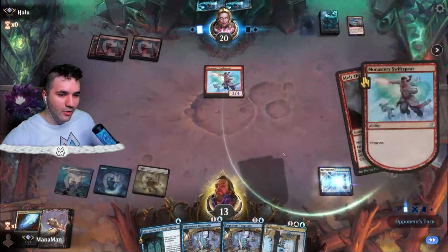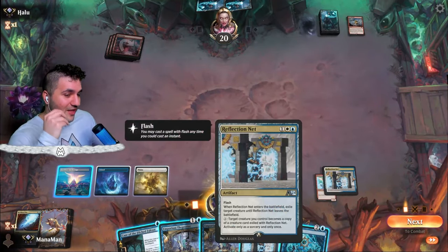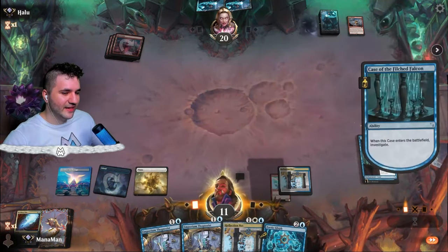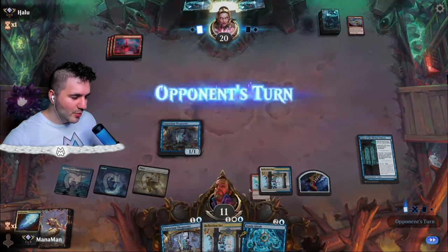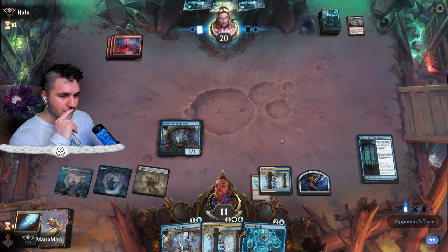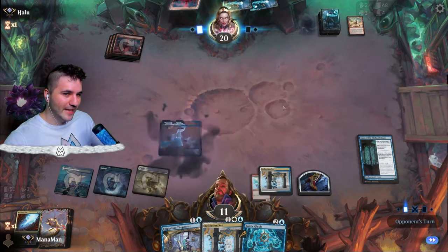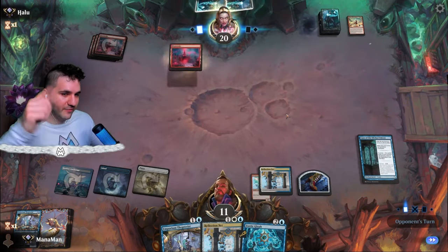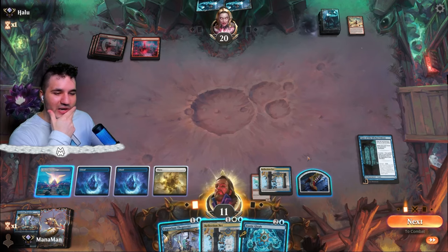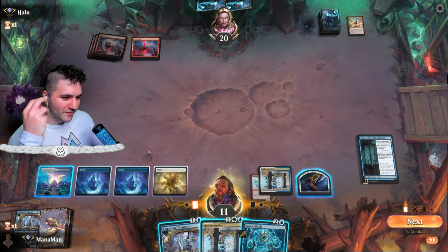They're tapped out — they can't have anything more. Let's reflect the Swift Spear. Down to 11, not great. A Glyph on the Reflection Net is sometimes a good move, sometimes not. Going in for the Case and then the Thopterus — now we're going to start committing to the board. We got 11 life, not out of the woods by any stretch. We do have a little Lifelink here. Warcrafting — that's going to be pretty much overkill. They grab a land, we grab a land too. Four lands in hand is actually really awkward.